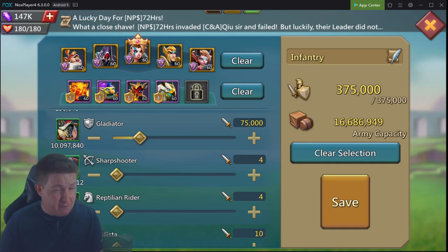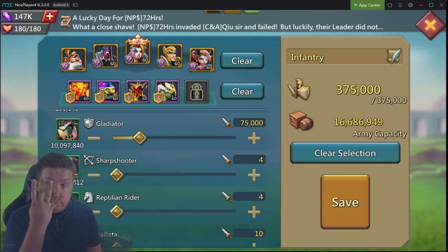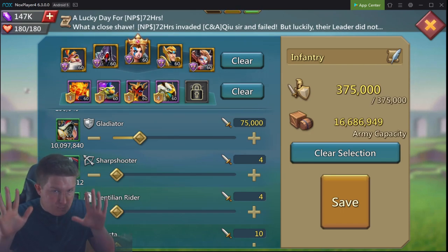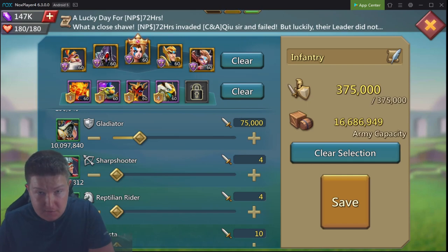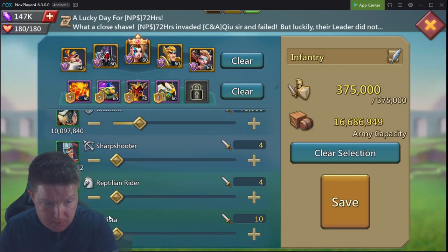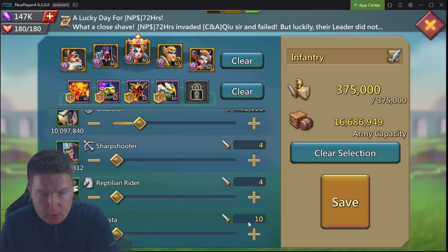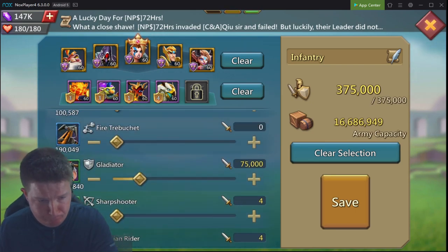I like to use 75,000 troops and I've gotten away with 75,000 for quite a long time. In this case I'm using an infantry march — 75,000 is devoted to T2, I put four units into range and cavalry, and then I put 10 units of T1 ballista in the march. The benefit of doing that is if your whole march goes down, sometimes that'll save your leader.